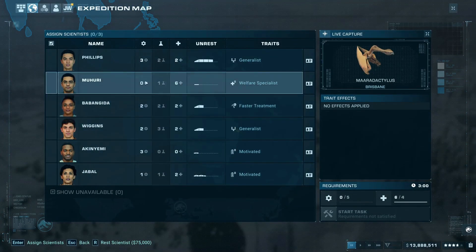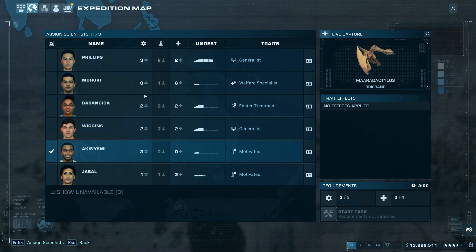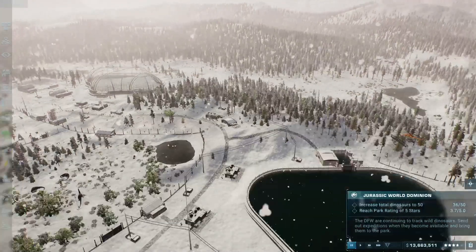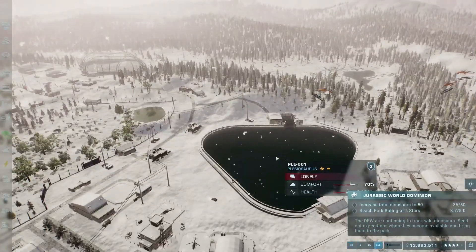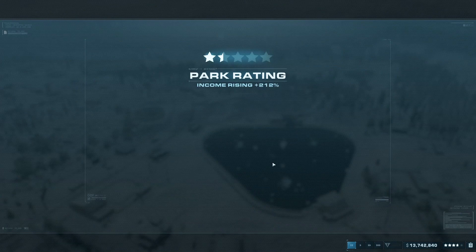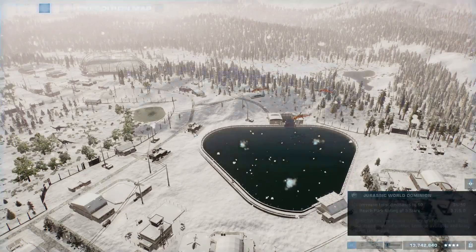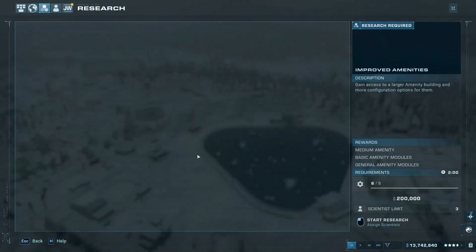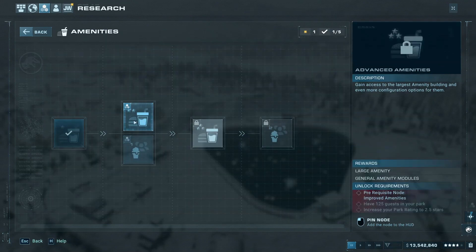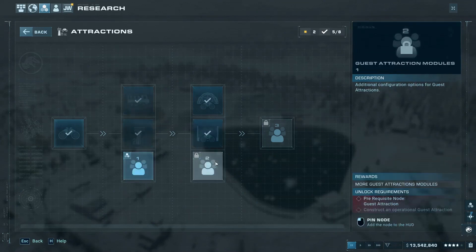We're going to try to capture some of these guys — I need four and five — so let's get that going. We can capture some of those since we built that. Let's go ahead and continue. These guys are lonely, which is understandable. Incoming transmission — park rating is up. We're making money, that's good. We need to get more research on board, not necessarily amenities, but we do want larger amenities.